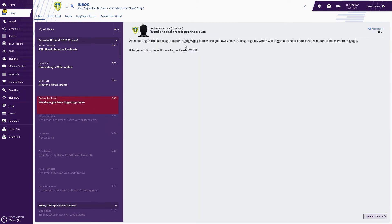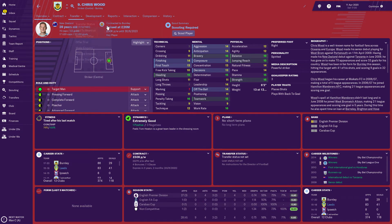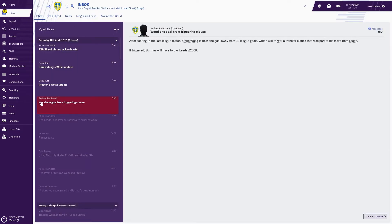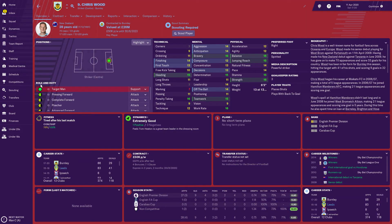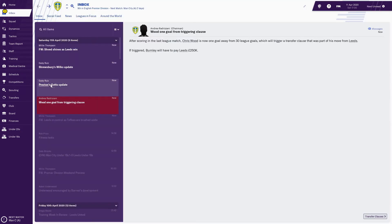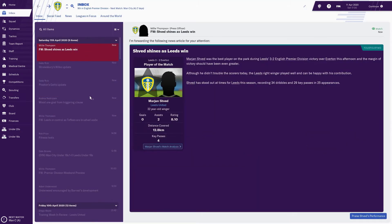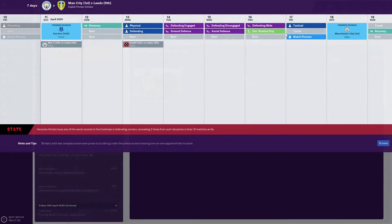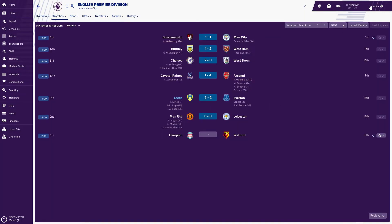Chris Wood is one league win away from us only having to pay 250k apparently - he's now worth 26 million, which surprises me. He's got nine or ten goals in the Premier League though, which is not bad. Shved created really well in that game and has very good morale, good to see.